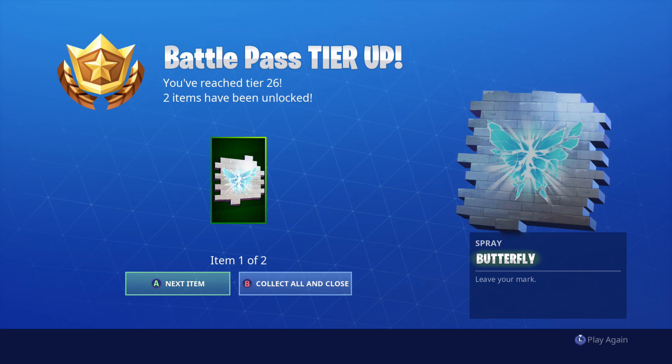Let's go! You've reached level 226 and two items have been unlocked. We got the butterfly spray! That is dope. Is that like a rift or a butterfly? That's from Season 5, I think. That theme came out — let me redo it a couple times.